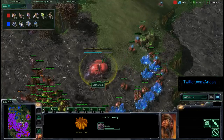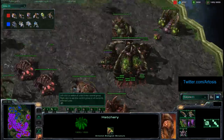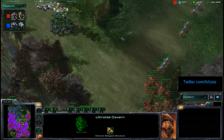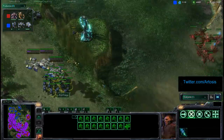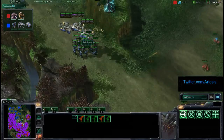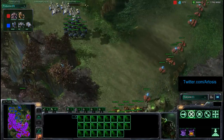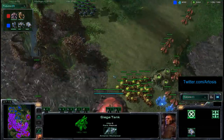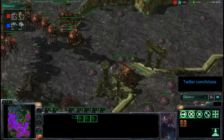Polt Prime looks like he wants to take out this base again, but Ret with such an economy has made an Ultralisk Cavern at this point and is popping out some Ultras. So the Ultras are going to be able to tank any damage from the tanks — tanking damage, of course, meaning taking the damage for the rest of your army which is weaker. Then the Banelings will come in. Mutas still trying to pick off some Siege Tanks here and there, and five more Ultras are on the way — he's going to have seven Ultras.